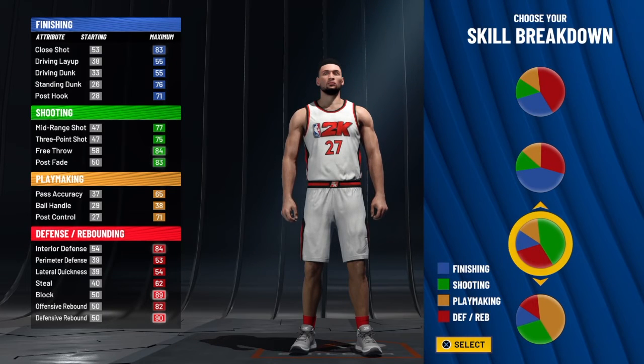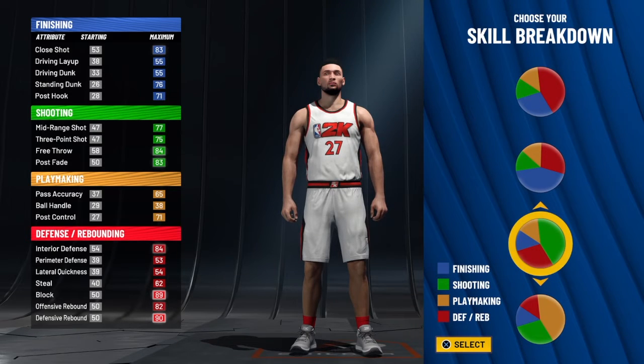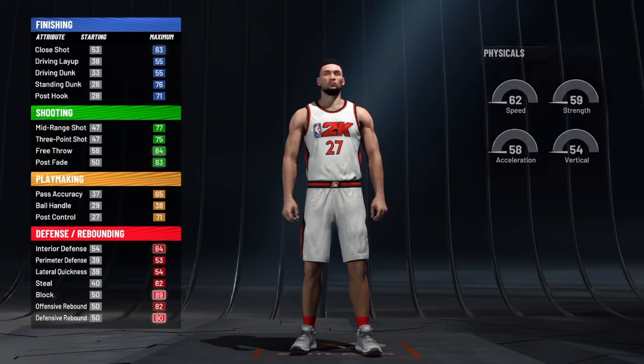As you guys can see, this is the pie chart we are going with. The reason I say this build has some great defense is because defense takes up some of the space on the pie chart. You got all that shooting, and then you got a lot of defense. You got a little bit of playmaking and a little bit of finishing — but the defense outweighs the playmaking and the finishing.